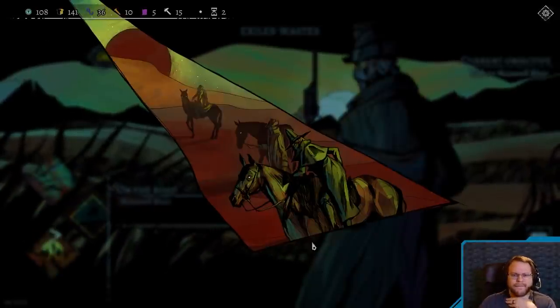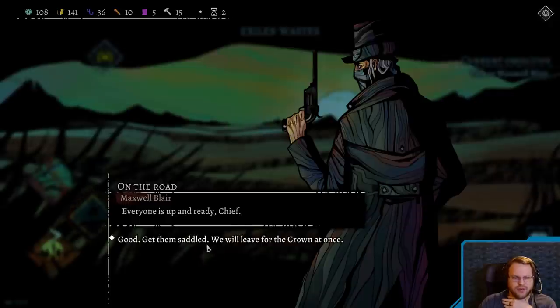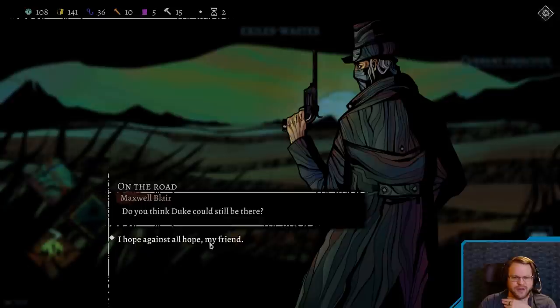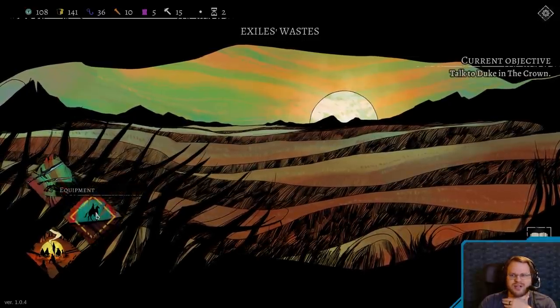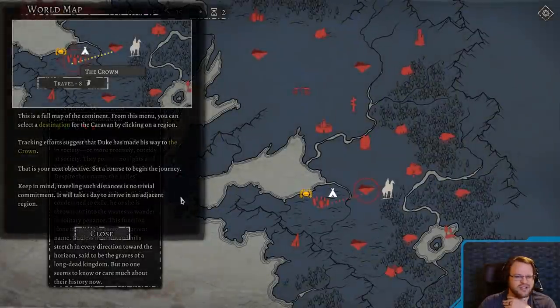So we have a dialer. Everyone is up and ready, Chief. Good. Get him saddled. We'll leave for the crown at once. Do you think the Duke could still be up there? Hope against all hope, my friend. Alright, we could embark. Interestingly enough, we could potentially just hang out and camp for a while, but I'm assuming current turn changes things if I wait too long.